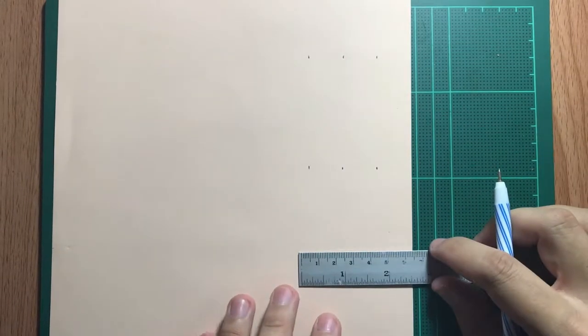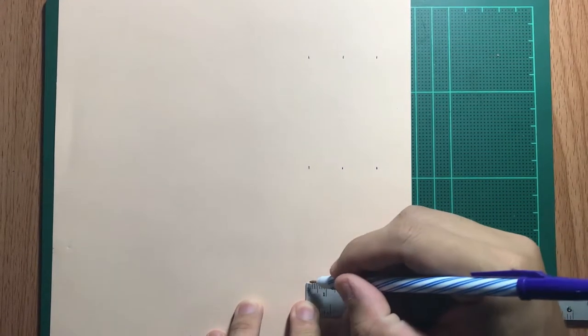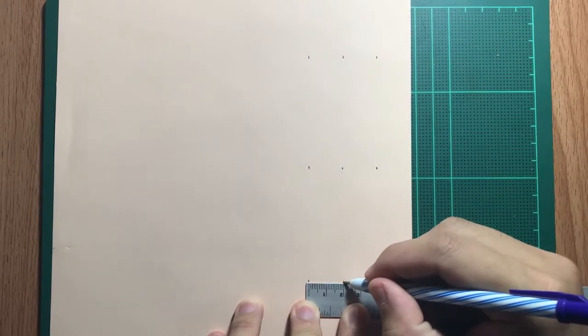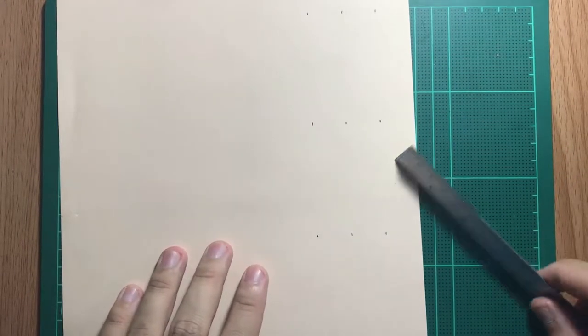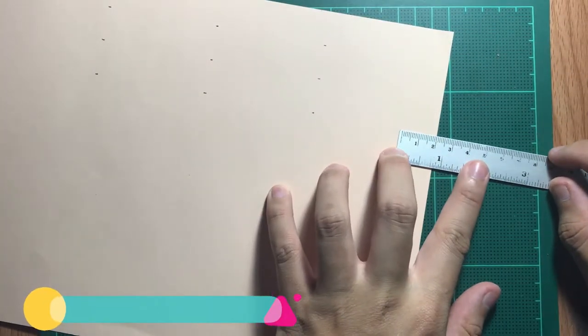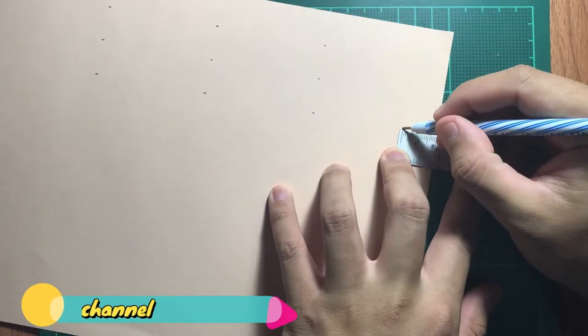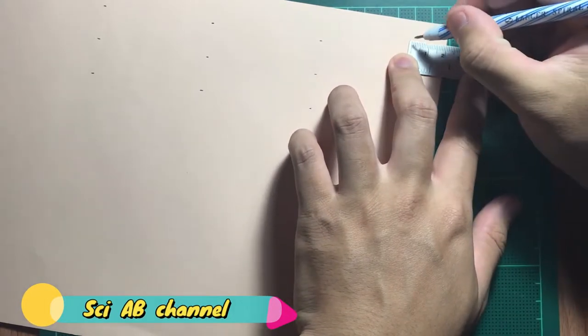So we're gonna be able to build it to the ground. 1 cm. This is a 3 cm. 2 cm. The top is 2 cm.